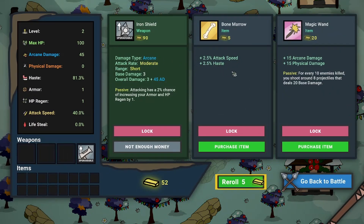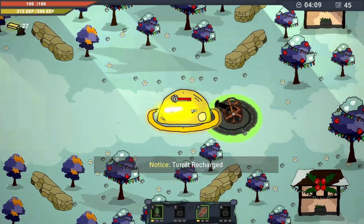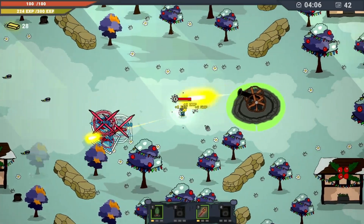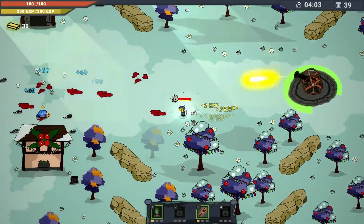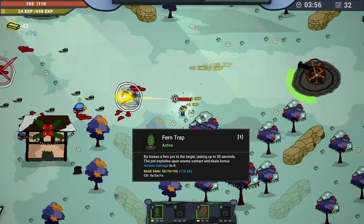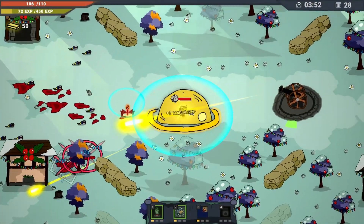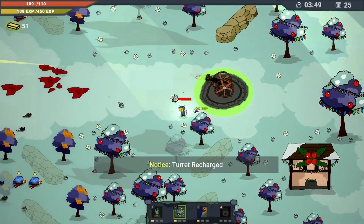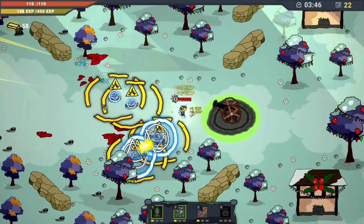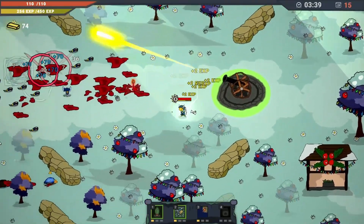Bone marrow: attack speed and haste, physical and arcane damage up — for every 10 enemies killed you shoot 8 things that deal some damage. I'll take this as well. I actually like that each individual battle is pretty short and we restart afterwards — I feel like it really helps you not get just insanely overpowered. Hey bad — bang! I feel like it really helps you not get just too powerful. What the heck is that missile — something to shoot missiles at us?